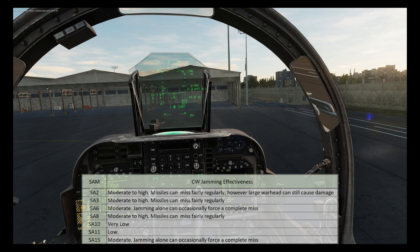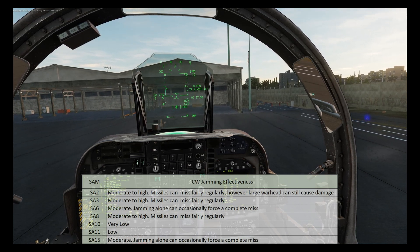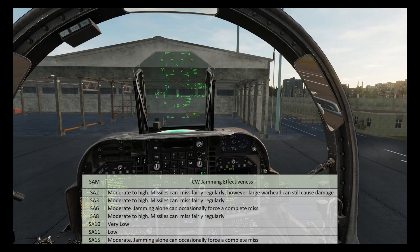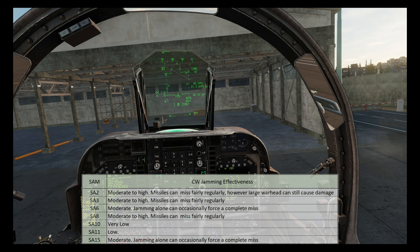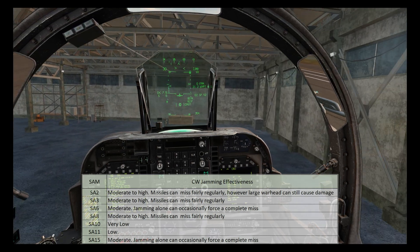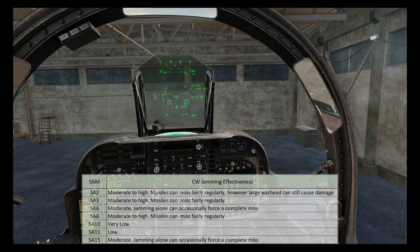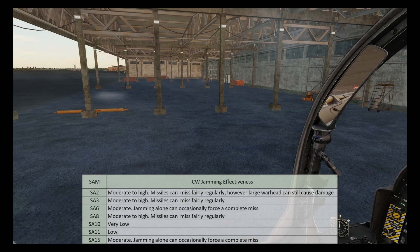Against the SA-2, 3, and 8, CW jamming appears to be the most effective; however the large warhead of the SA-2 can often still cause blast damage. Against the SA-6 and 15 they appear to be moderately effective, with the missile missing a non-maneuvering target about 20% of the time at around 70% of its range. Against the SA-10 and 11 the effectiveness seems very limited.